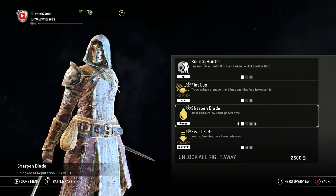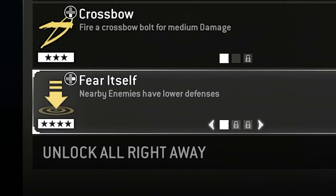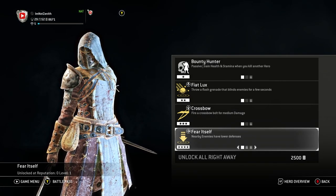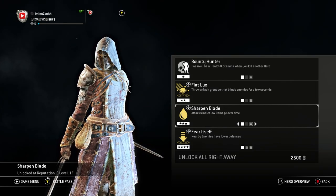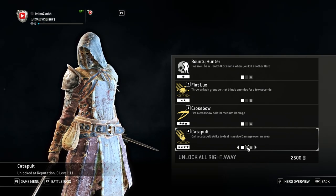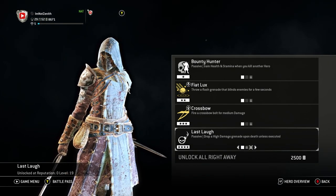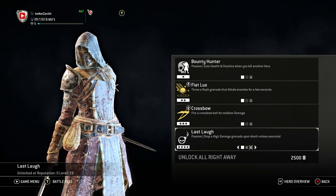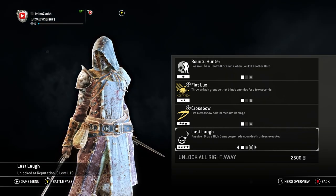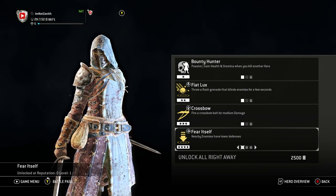Sharpen Blade pairs so well with Fear Itself, the tier 4 perk. Fear Itself creates a radius where nearby enemies have lower defenses — combine that with Sharpen Blade and it can do a lot of damage. We also have the Catapult, which calls in a catapult to deal massive damage. One sneaky perk is Last Last, which drops a high-damage grenade upon your death unless you're executed — very situational but satisfying. I don't use it over Fear Itself though, because Fear Itself is just so good in my opinion.